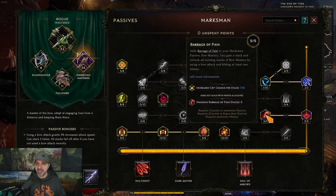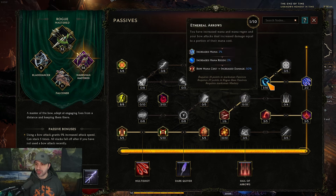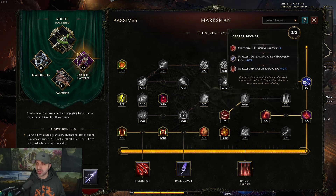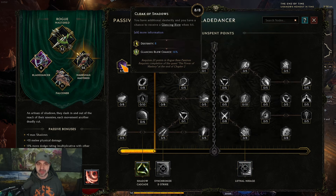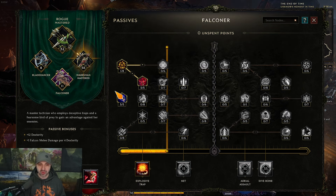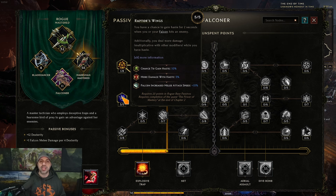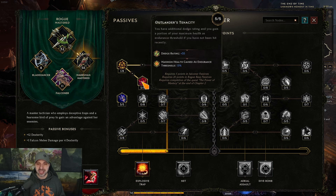Five into Barrage of Pain for crit strike chance, five into Perfect Aim for crit strike multiplier. We also put three points into Eternal Arrows and Master Archer for more shots. Then come over to Blade Dancer and put eight points into Cloak of Shadows for more dex and glancing blow base. Then over to Falconry — five into Raptor's Wings for haste on hit, so you'll be running around quickly all the time.